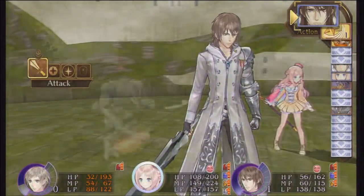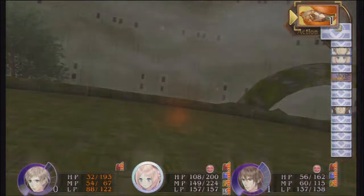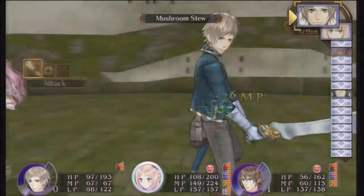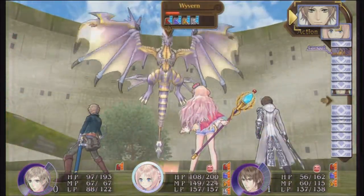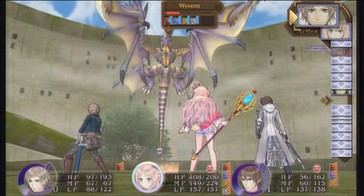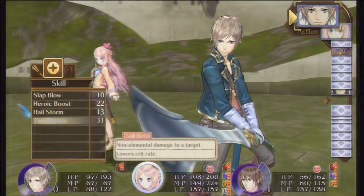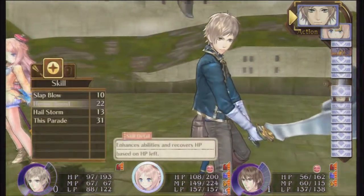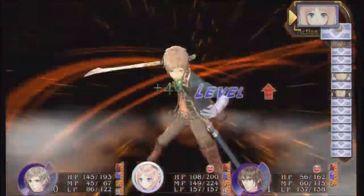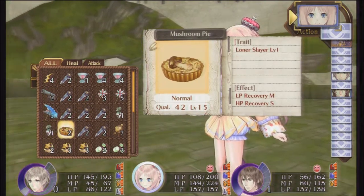We're in a little bit of trouble here. Let's heal Sterk up and get his MP up as well. We should be able to take care of the last Guardian. When the Wyvern comes back down, the other thing that's really difficult about this battle is that he heals every single time he returns — usually about 500 HP each time. But he's almost done, so as long as he doesn't go up in the air again right away, I should be fine.